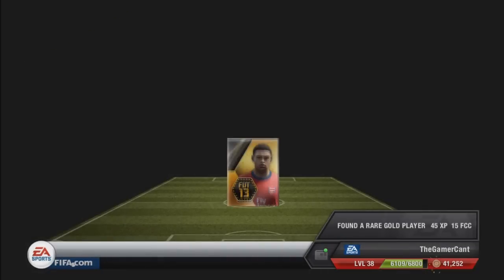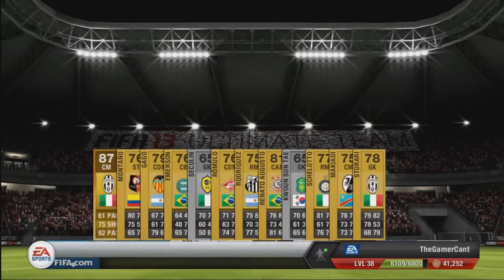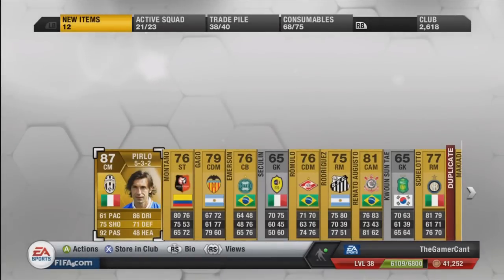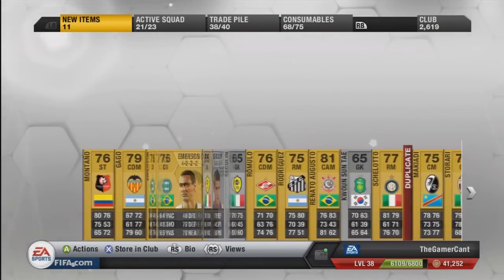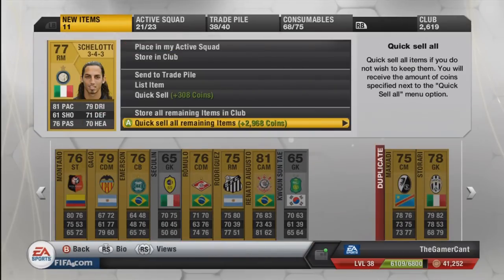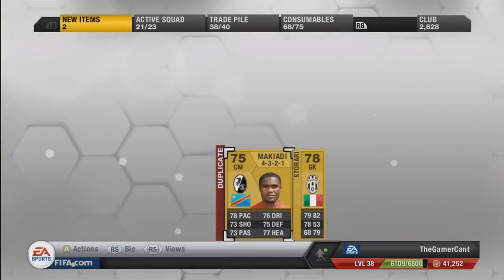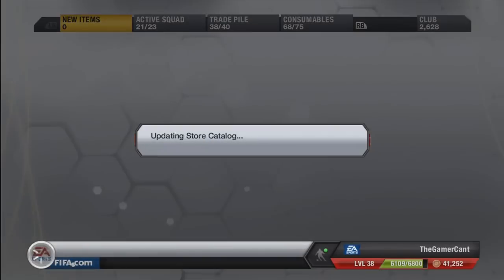I did one yesterday around this time and I'm going to do one again today, and we have got a pretty cool one. We started off with a fantastic 87-rated player — very, very nice, sells for quite a bit as well. Brilliant player: Andrea Pirlo, one of the better players in football right now in real life, and also pretty good in the game too. He lacks a little bit of pace but is still very, very good nonetheless.